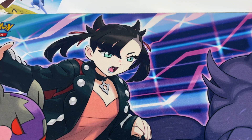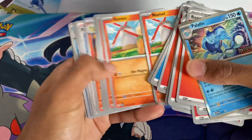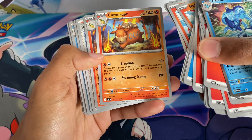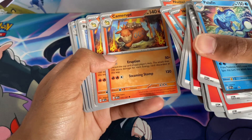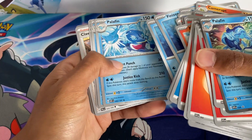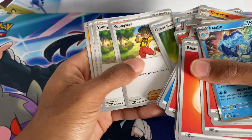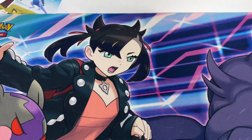There's the code card, there's Palafin. It appears to be a Water and Fire deck with a couple of basic energies. We got Rhyme, Nispul, Blitzen, Palafin, Clavel, Switch, Great Ball, two Youngsters, one Nimona, and one Bonsly.